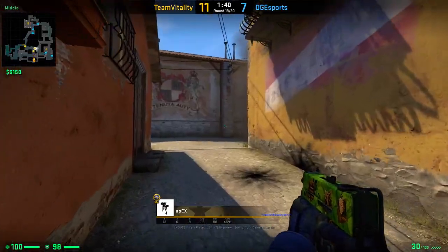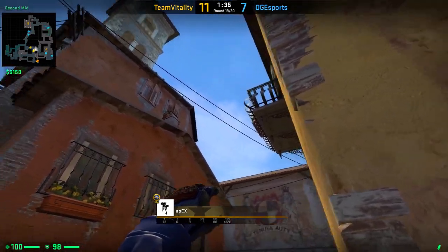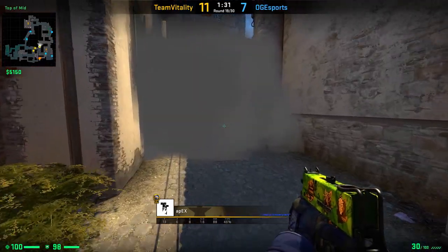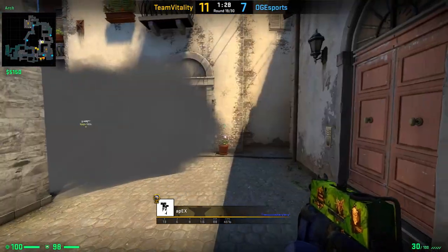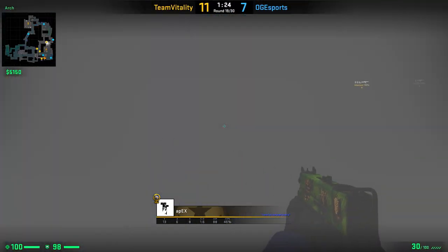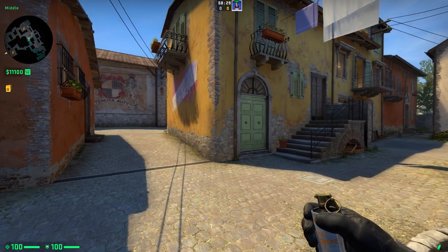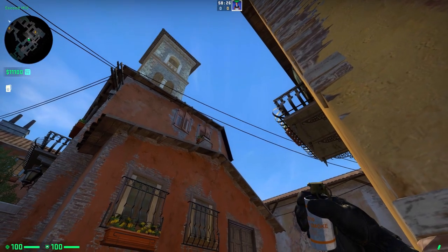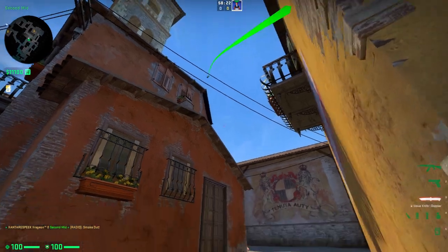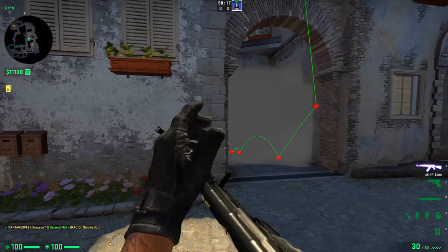Next on the list, we have this long smoke from Apex on Inferno. Apex wanted to smoke off Arch but didn't get it right — you can see from his wiggling with the mouse he wasn't sure where to go. I'll show you how to do it correctly: position yourself onto this common corner like shown and aim right up from the center of the roof until you hit the wire, then left click throw the smoke. This will perfectly block off Arch, leaving no gaps left or right.